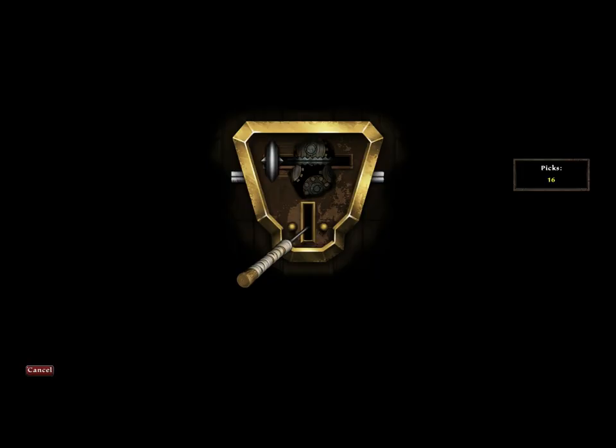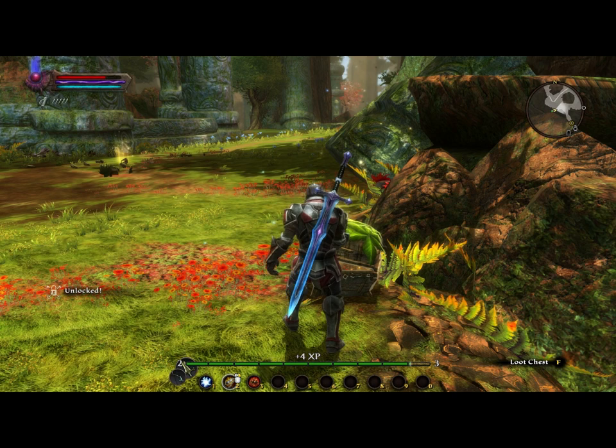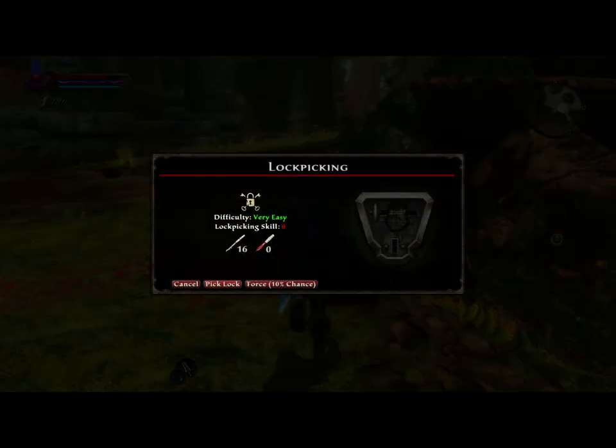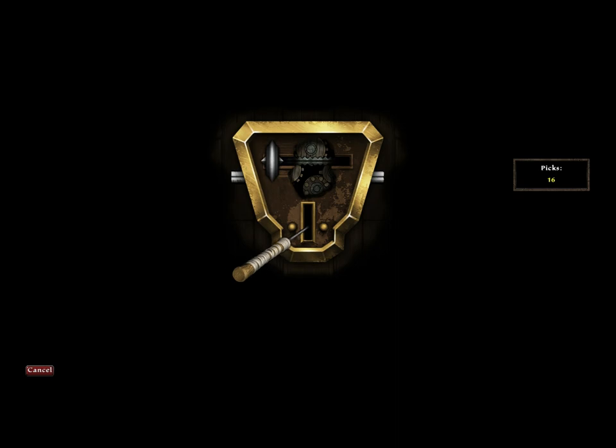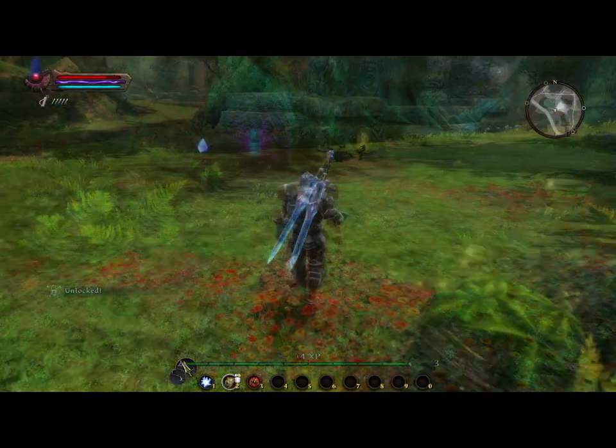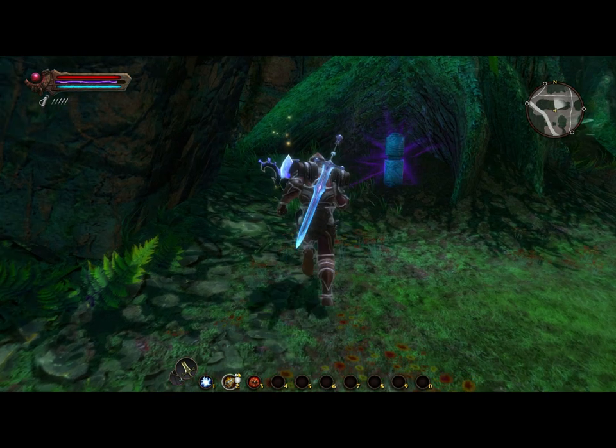Alright, next up is lockpicking, which is pretty simple if you've played any Skyrim or Elder Scrolls type game. You want to find a place to put the lockpick and then see if there's any resistance when you try to push it across. If there's resistance, you want to push it back and move it. And you want to tweak it a little bit based on how far along the bar you were able to get. It's pretty easy. And the tougher the lock is based on your lockpicking skill.